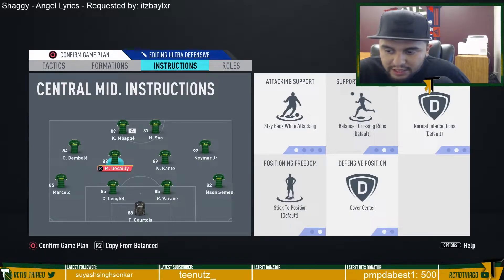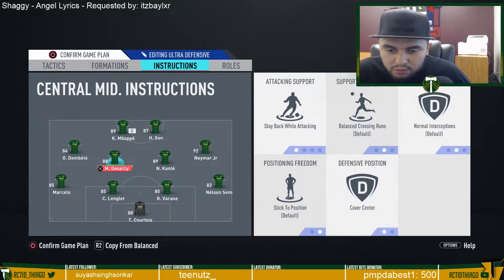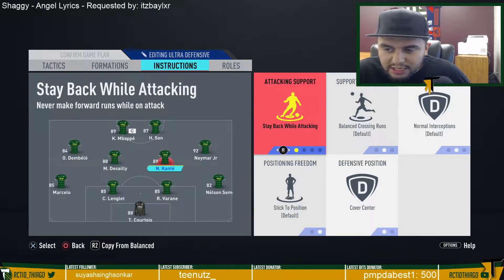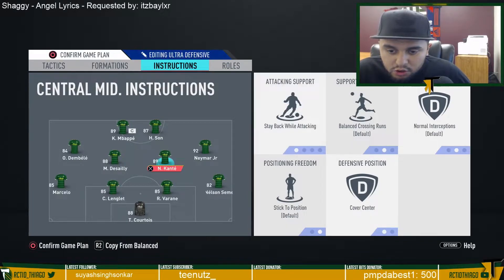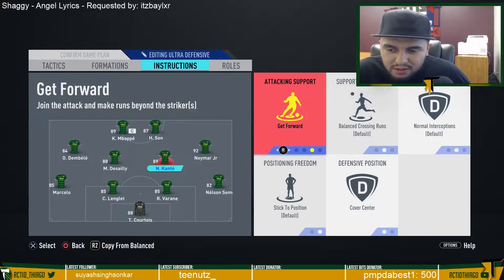For the center mid spots, I have them both on stay back while attacking and cover the center. You don't want them going to the wing too much because there are already players there who will come back to defend. The ideal position for them is to cover the center. If you have a more offensive center mid, put him on balanced instead.